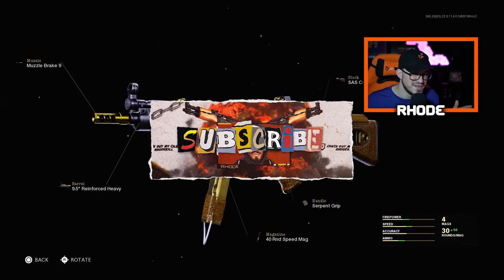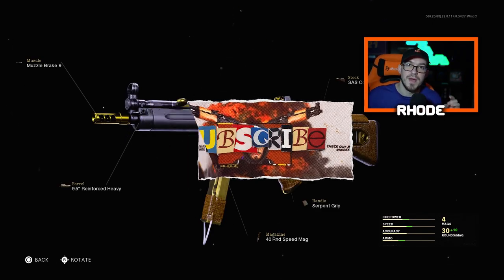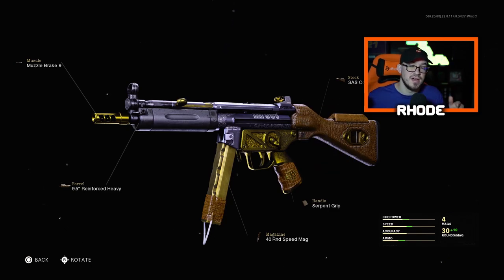What's up YouTube, back with another video — another blueprint on the channel. This one is from the Season 2 battle pass during Cold War. You unlock it at tier 27, so not too far. Just grind a few hours and you'll eventually get this thing. Not a bad blueprint — pretty cool camo with the golden black and a little bit of the woodstock.